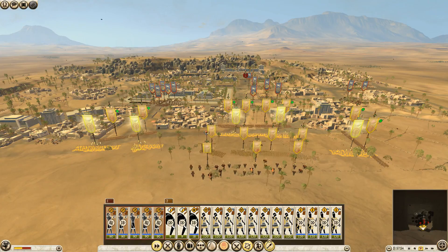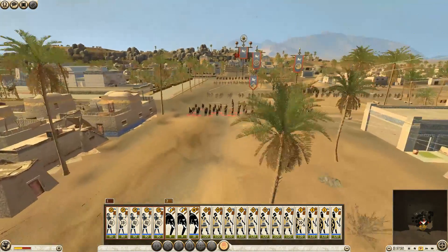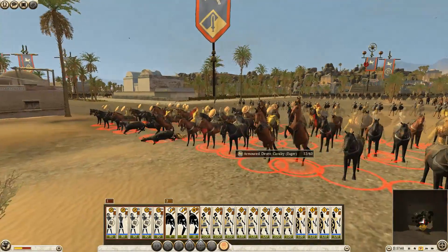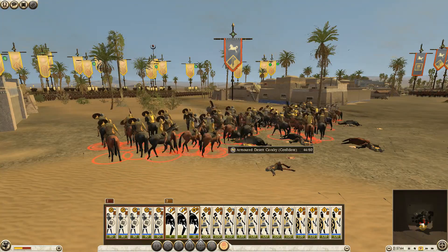I've got five archers. We'll put the archers as group number one. Alright, let's kill some cav — armoured cav. You're no match for my Nubian archers.